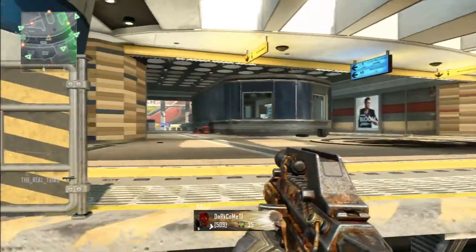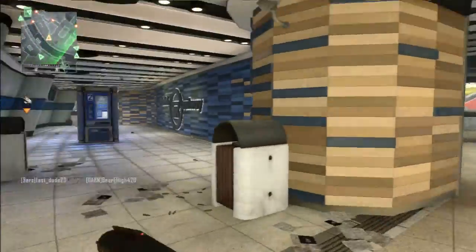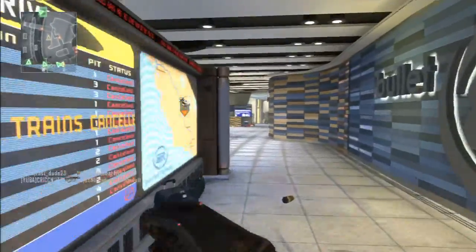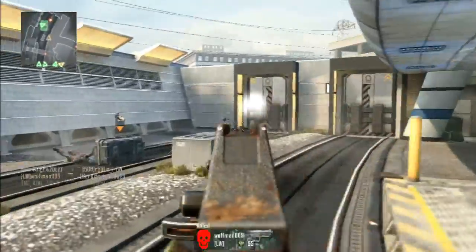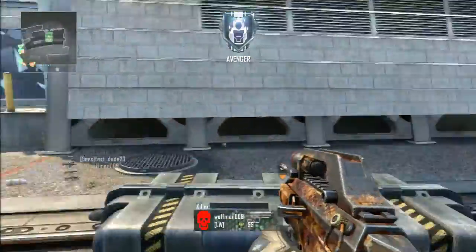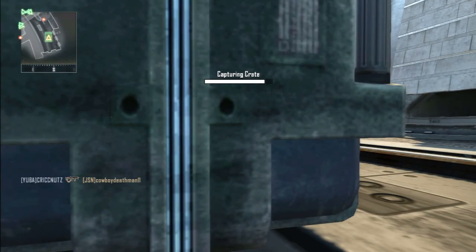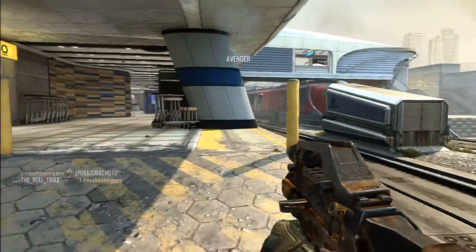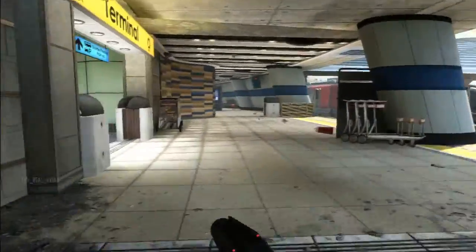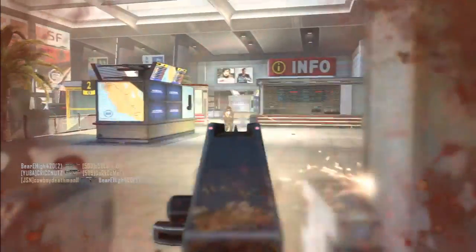Rapid fire — this increases your RPM by a lot, though I'm not exactly sure of the number, but it does decrease your range by 75%, and this gun already doesn't have great range, so I honestly don't recommend it. Millimeter scanner — I would recommend this sight, just because having a sight helps since the iron sights aren't that clean — they're manageable but a little bit difficult.